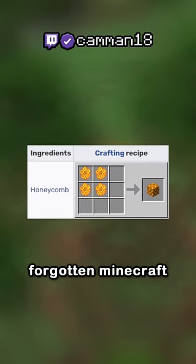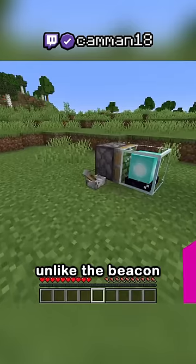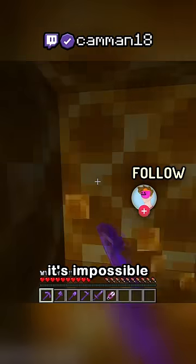The honeycomb is one of the most forgotten Minecraft blocks, and many think Mojang simply forgot to give it a breaking tool. Unlike the beacon and dragon egg, honeycomb can be moved with pistons, and in this trap, it's impossible to break any of the honeycombs before they move.